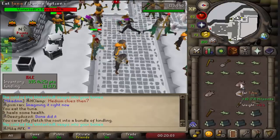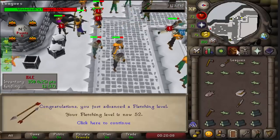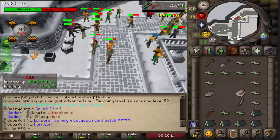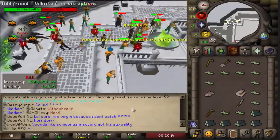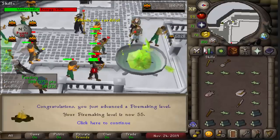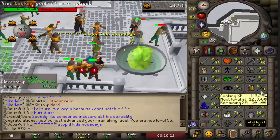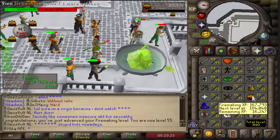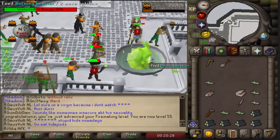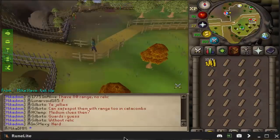Being 99 HP and doing Wintertodt at the same time on our AFK account is not very easy, especially when we don't have any cold protection gear. However, we just got 52 fletching, which means we can now fletch broad arrows on the account, which is gonna be huge. I'm only gonna be here until 60 firemaking to get those 50 points, and then we're gonna move on to something else. I might return back here in the future, but I highly doubt it because I have different plans on the account.